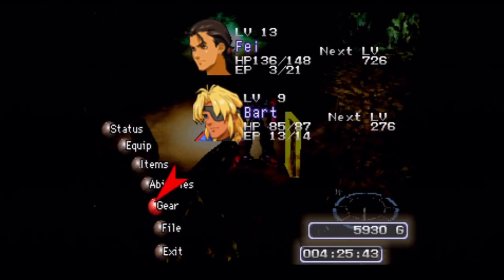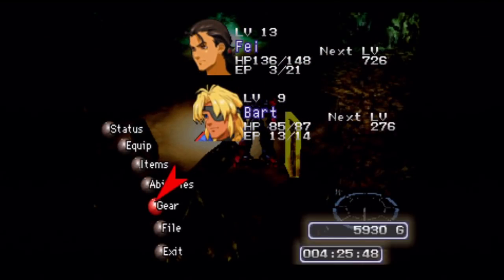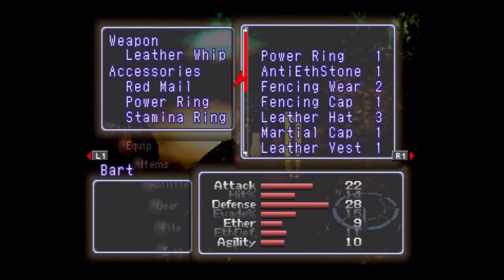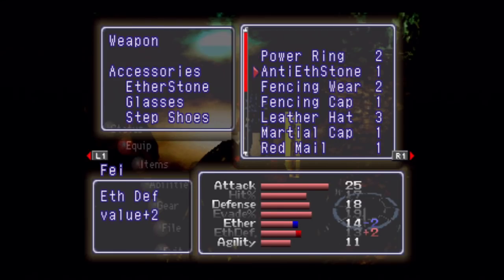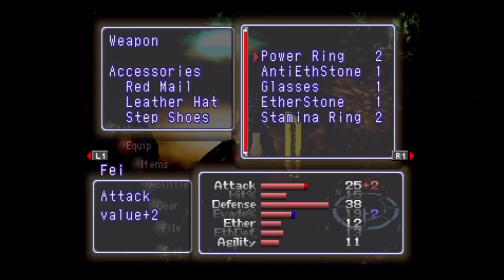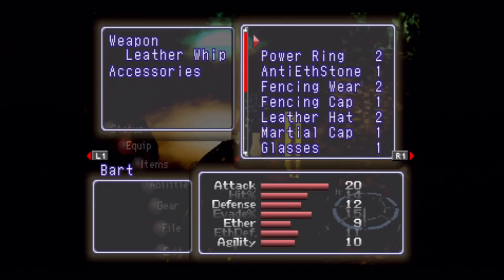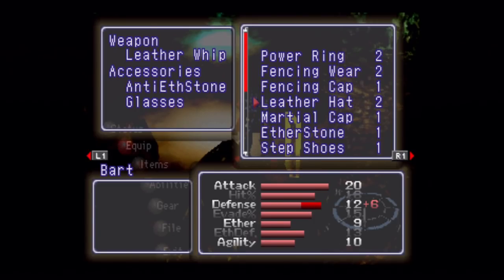Now we have access to our gears and their equipment. The first thing I want to do is rearrange my equipment setup, starting with Bart — the red mail is a little stronger than what we had before, but otherwise not too much that's extraordinary. I'm going to equip regular foot equipment on Faye, because I'm going to have him on foot coming up, and Bart is going to be in his gear, so let's give him stuff that'll transfer over to gears.